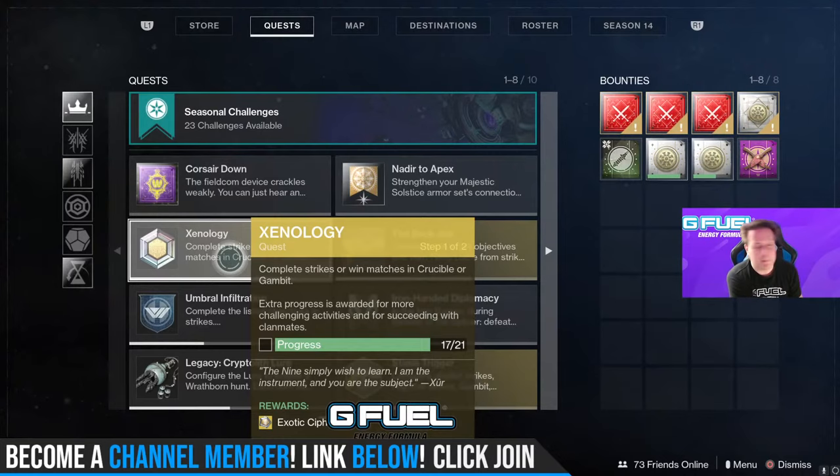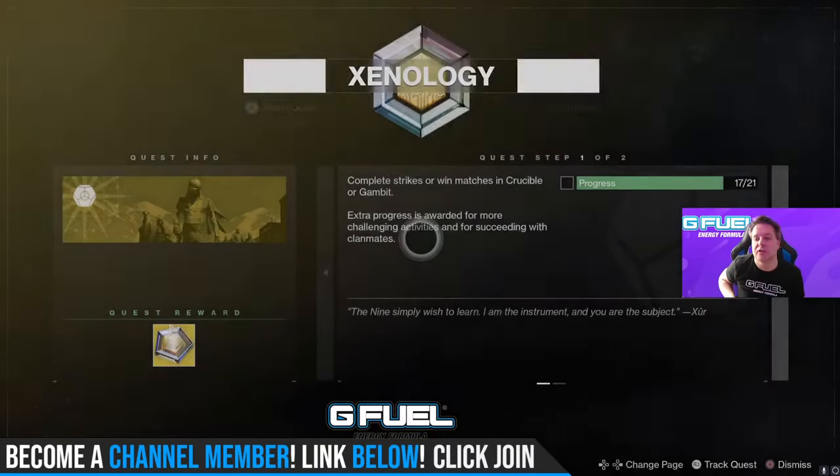Let's look at Twitter. The map is Anomaly for Trials of Osiris, and Three Wins is going to be the chest armor. Checking right now on light.gg — nothing just yet. I'm going to put the rest of the rewards at the top of the description for you guys.